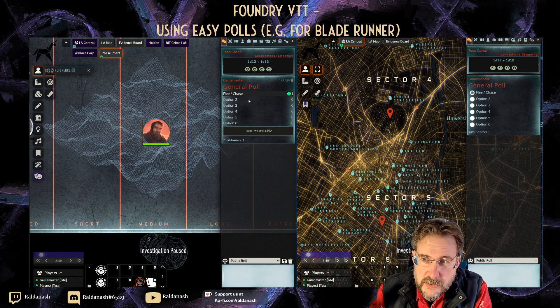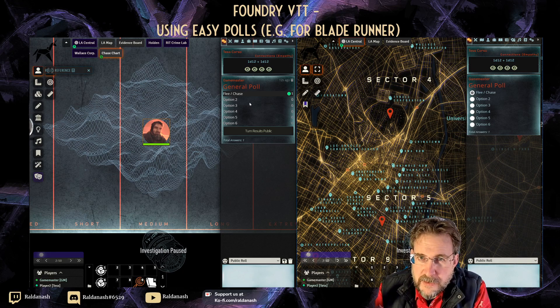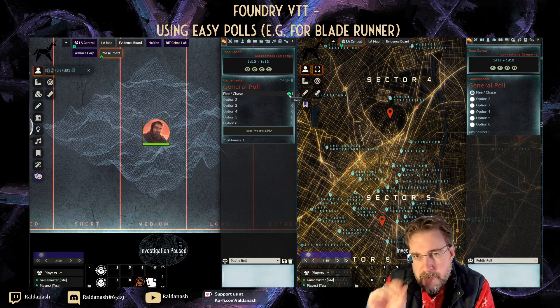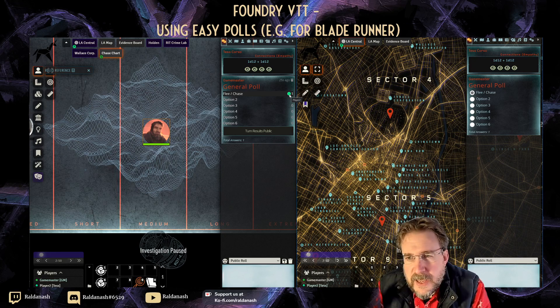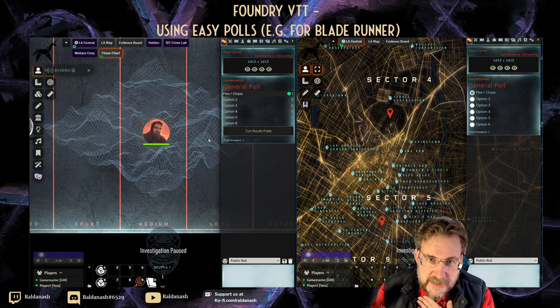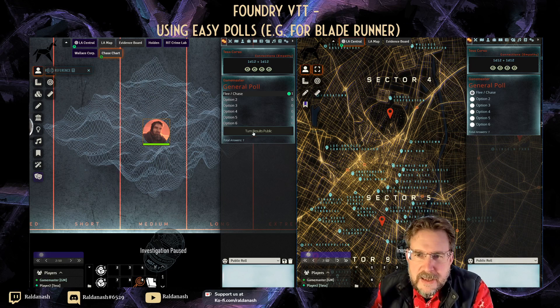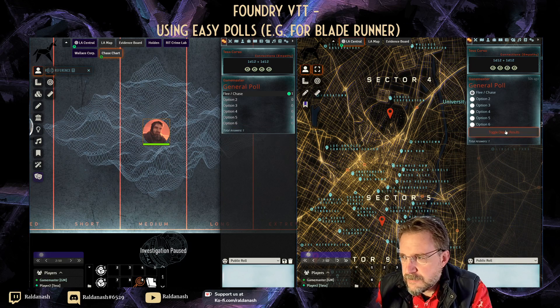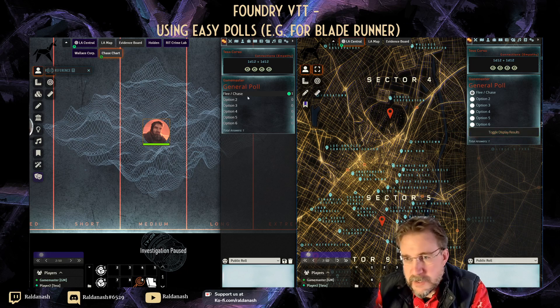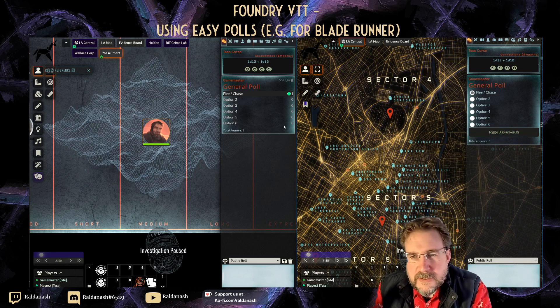As soon as the player clicks, for example, 'flee chase', I then see that here. For this scenario I need to know who does what. The only indicator recently added to Easy Poll is a color dot, which corresponds to the color of the player. I can also hover over it and it pops up saying 'player two'. As GM I can see who voted for what, but players only see how many voted for each option — not who.